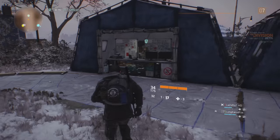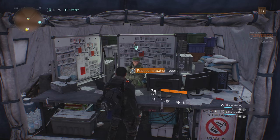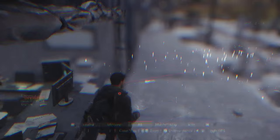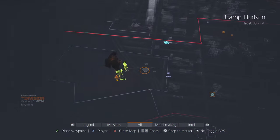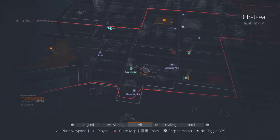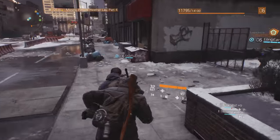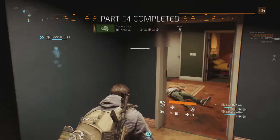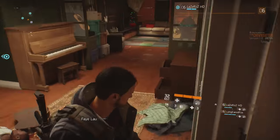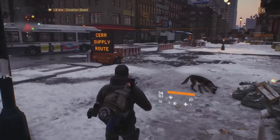Now we have basic side missions which you can get from officers in certain bases. There are two bases in the beta: the one across from Madison Square Garden and the one you start in at the beginning of the tutorials. At these bases you talk to requisition officers and they give you side missions — things like bounties, missing persons, and things of that nature. Of course it's The Division, so it can be solo or with your friends. These get you unique items and rewards as well as your basic money and XP.